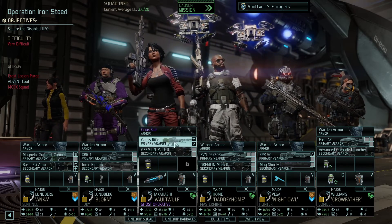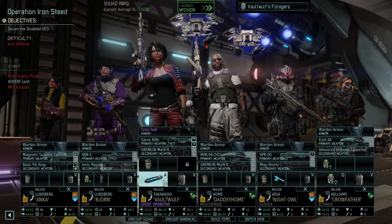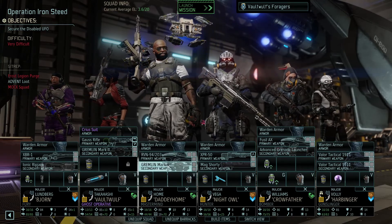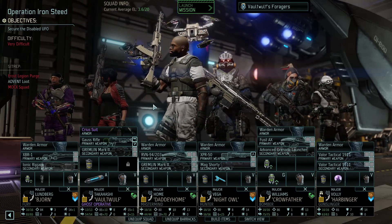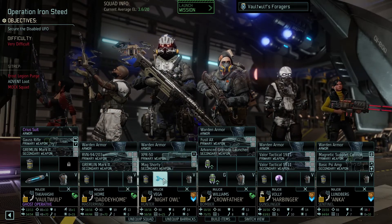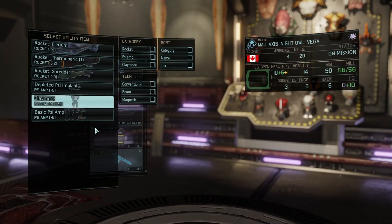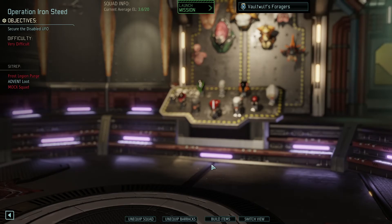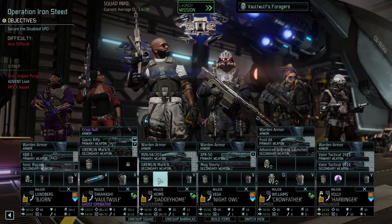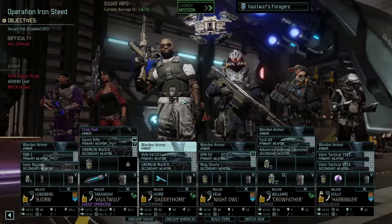Volt Wolf is coming in with the Cirrus suit, sniper rifle, a gremlin, flashbang, and blue screen rounds. Next up, Daddy Home coming in with his salt rifle, gremlin, and flashbang. The Night Owl, Axis Vega, has the sniper rifle, mag shorty, flashbang - let's take off the skull jack and give it to Tech Specialist Daddy Home. We are still in need of skull jacking a Codex.